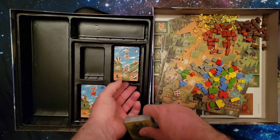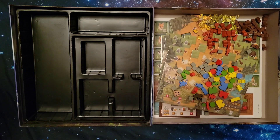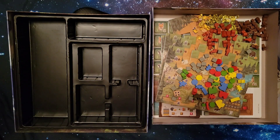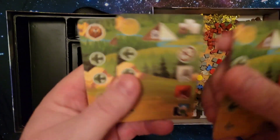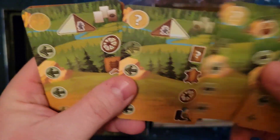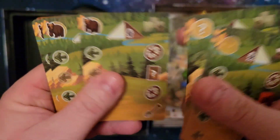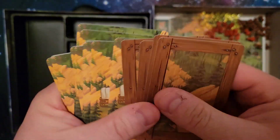Next up we have three packs of cards. I'll go off camera to open them and be right back. So I've sorted all the cards and I'm going to try to make sense of it. The first thing here are the solo cards — every card is pretty much just a bunch of iconography. The backs look like a mountain. That's the solo cards.